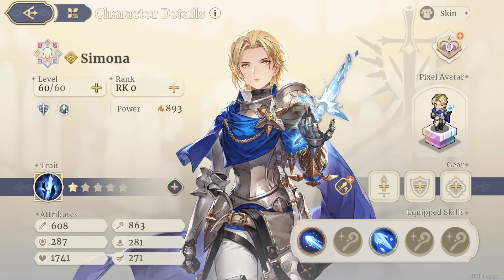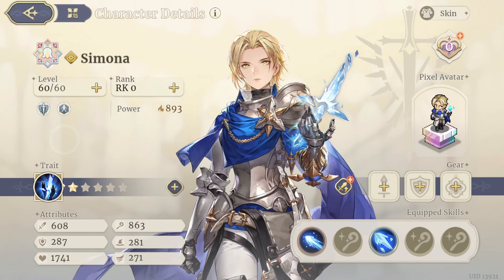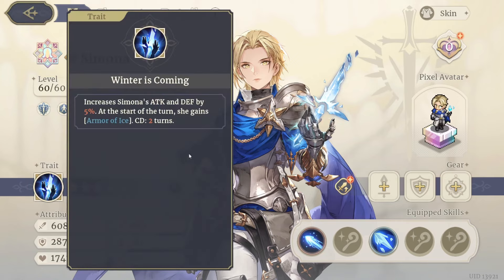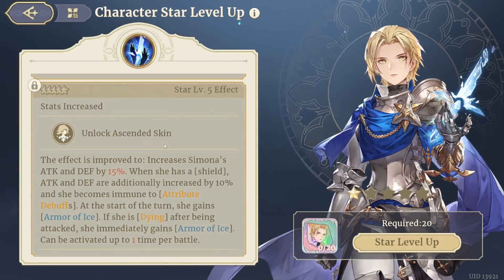Let's go through here and take a look at her. She's Disciplined and part of the Union. Her trait at max level increases Simona's attack and defense by 15 percent. When she has a shield, attack and defense are additionally increased by 10 percent, and she becomes immune to attribute debuffs.